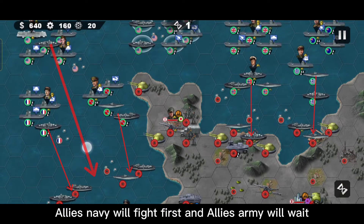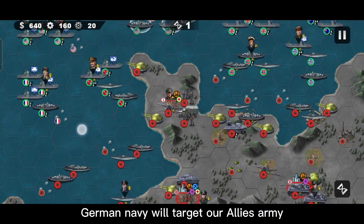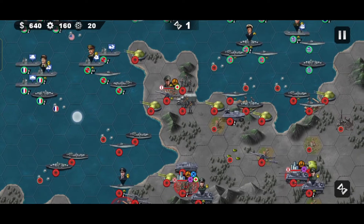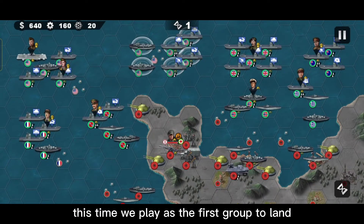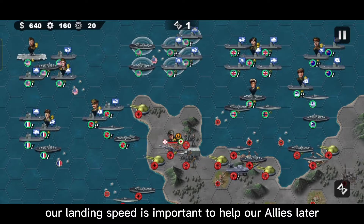The allied navy will fight first and the allied army will wait. The German navy will target our allied army. This time we play as the first group to land — our landing speed is important to help our allies later.